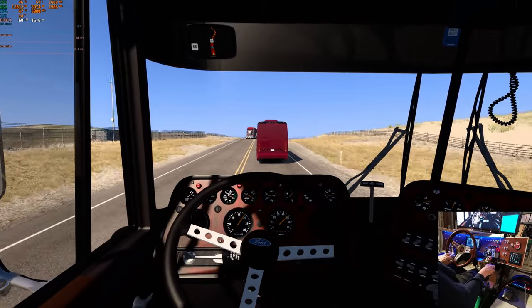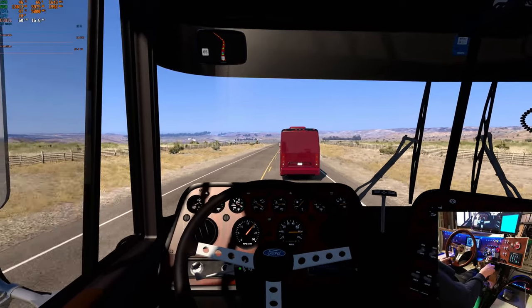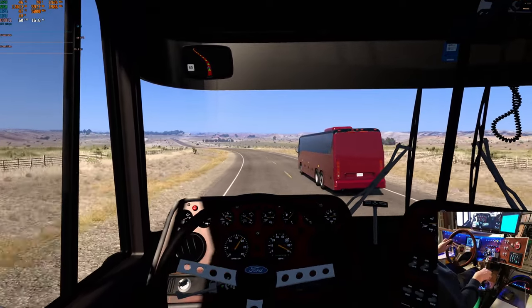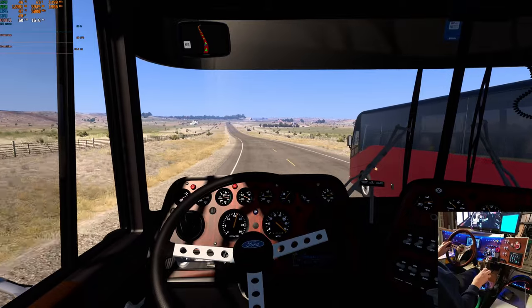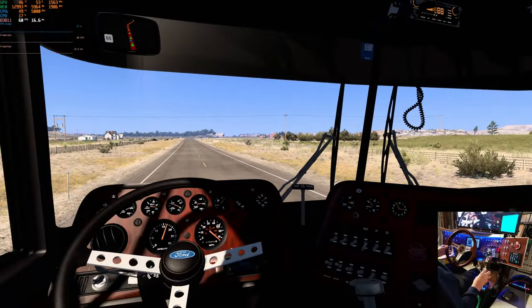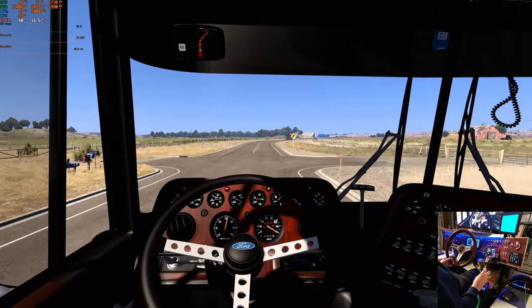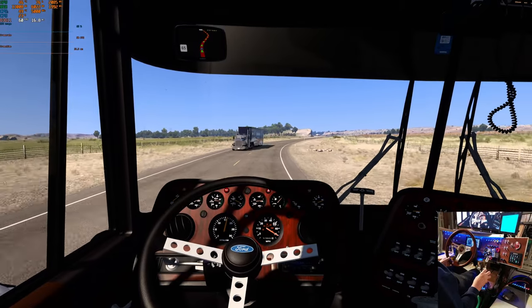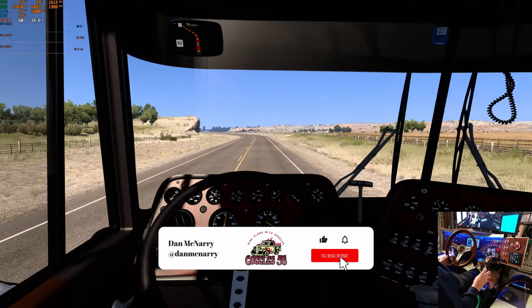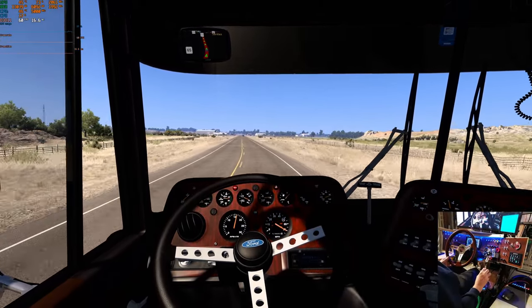That's not a 3406B — that's a 444. Pretty sure we've got a 444 Cummins in here. We've got lots of power and not a lot of weight, so we should be able to do something about this guy. The speedo's at 75 right now, so let's not go over 80 miles an hour here — let's get it all under control.